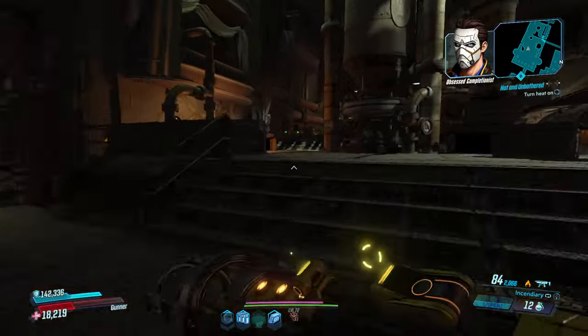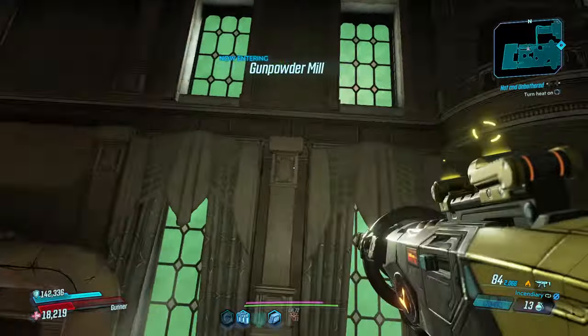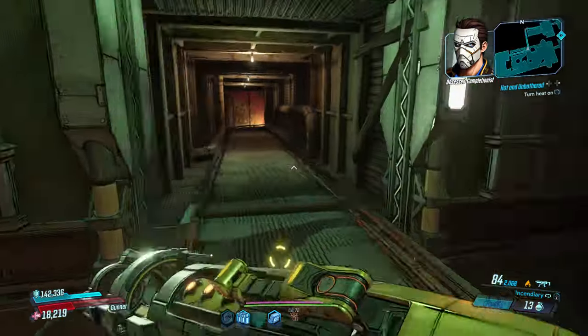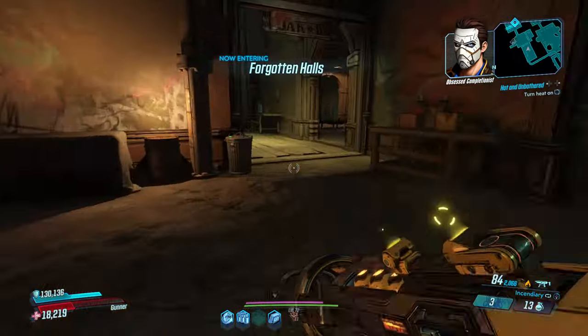Instead of going all the way around, we can actually save ourselves some time by jumping right up here. If we make a beeline straight for the Black Market, you may get a chance to have a look inside before dealing with the enemies that will spawn up all around you.